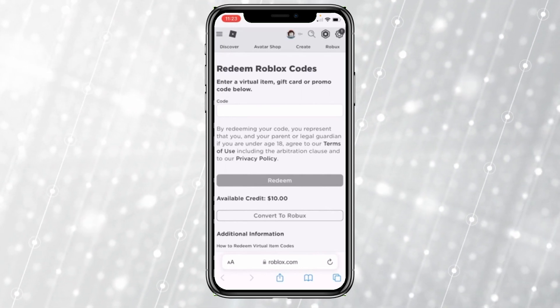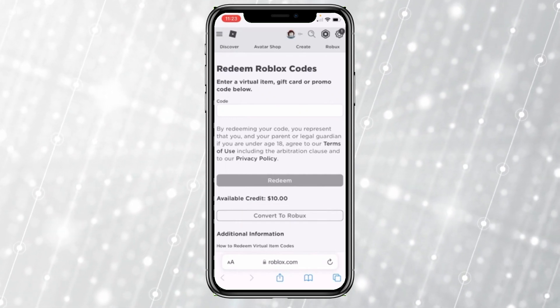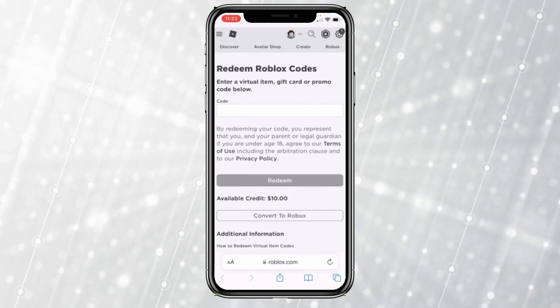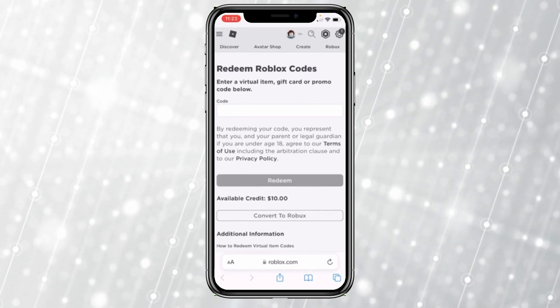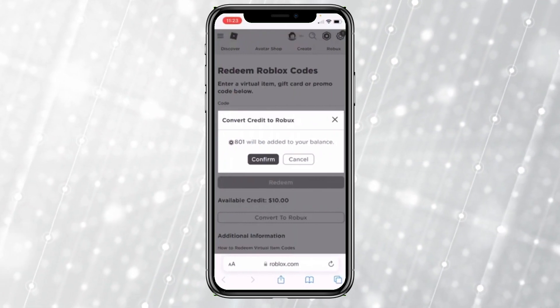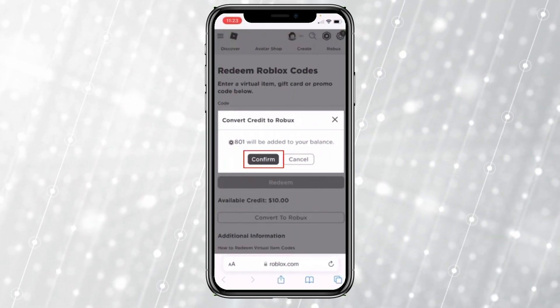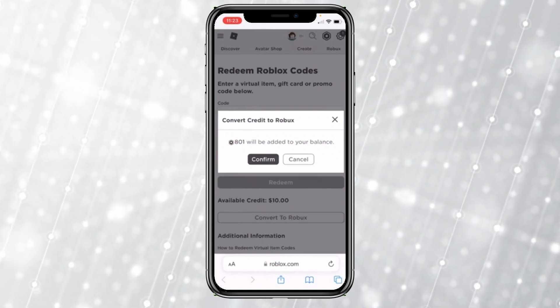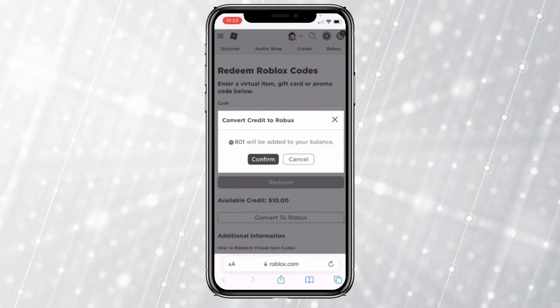Now, right below available credit, you can see an option called 'Convert to Robux' — click on it and basically your money will be converted to Robux just like that. So let me click on it. Once I click on it, it's going to show me this, so I will click and confirm, then my Roblox credit will be converted to Robux.